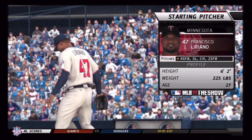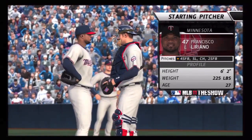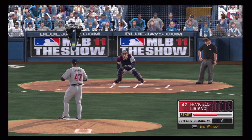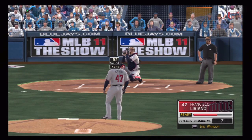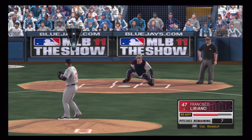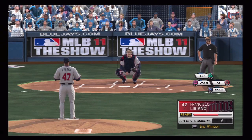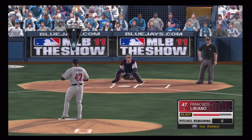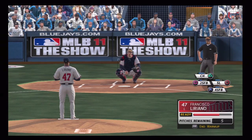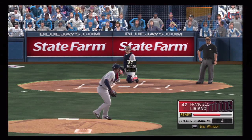My starter for the day is Liriano. The first time around the rotation I'll give you a chance to check out what my starters have for pitches. He's got the four-seam fastball as his first and best pitch, he's got a slider, a change-up, and you'll see the new pitch meter as well. We're going analog on this — analog pitching, fielding, and hitting. And here you'll see his two-seam fastball, so there are his four pitches.